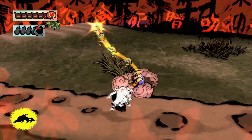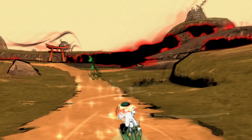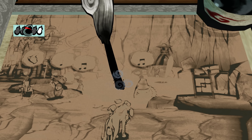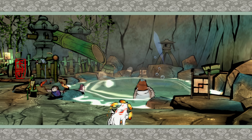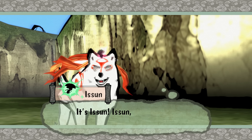Okami is a third-person, or third-wolf, action-adventure game that borrows a lot from the Zelda playbook. You'll explore the countryside, battle enemies, solve puzzles and dungeons, and meet colorful characters along the way. But there are a couple things that make Okami more than a wolf in Link's clothing.